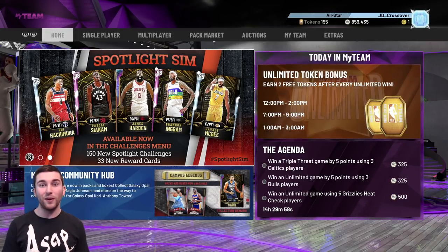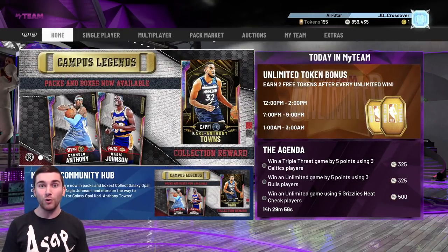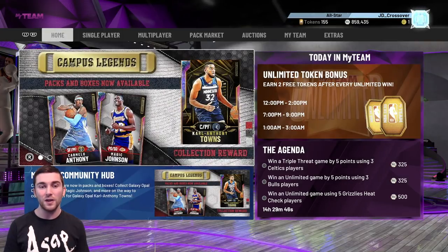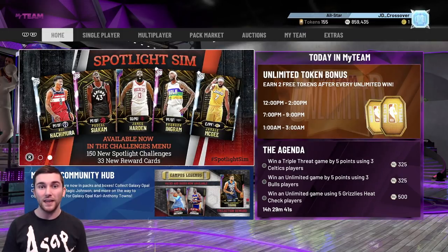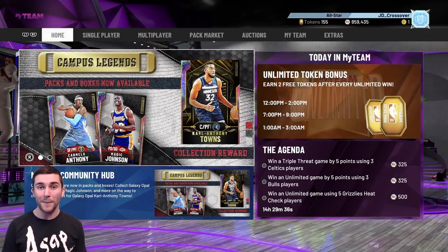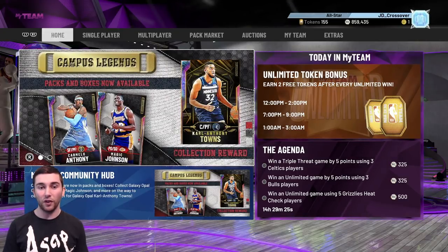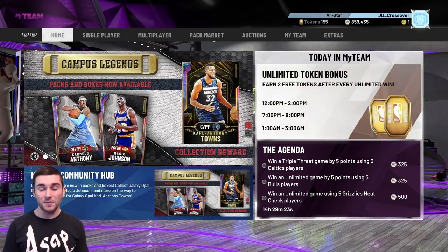What's going on guys, it is JD here back with another episode of the Gnome Where He Spent Road to Glory - the first video of the day. Yesterday we uploaded three videos so if you missed any of them be sure to go ahead and check them out. Today will again be a triple upload: this first video is going to be all about investing, the second is a gameplay with the Galaxy Opal Derek Rose we packed on Friday, and the third is listing my favourite small forwards in the game.